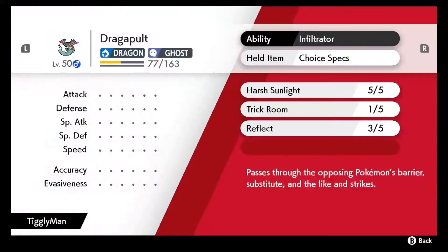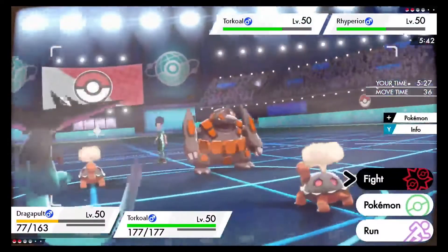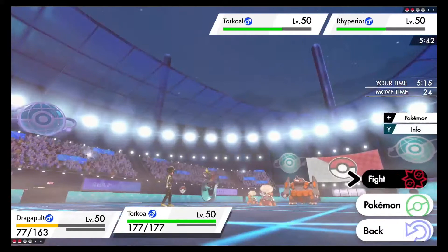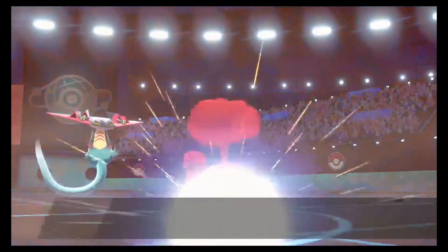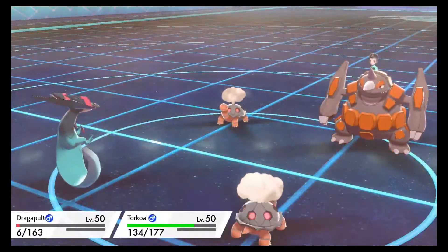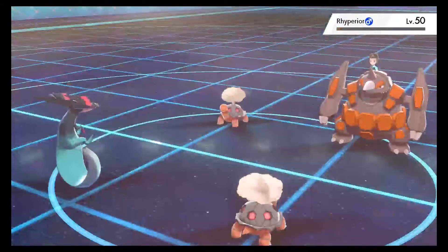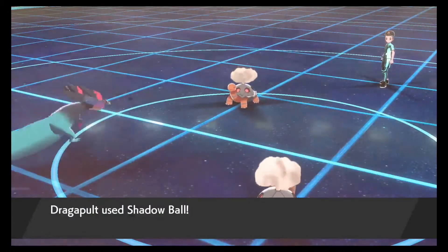We're going to find out whose Torkoal is slower. I think his Torkoal goes first, but my Torkoal goes before his Rhyperior - which really works out. We're going to Solar Beam that Rhyperior - this is a Modest, max Special Attack Torkoal. I know it's a quad hit but still, Solar Beam hits hard no matter what. Soak up that sun, Torkoal man, and beam that boy! Get out of here - yup! And then Choice Specs Dragapult knocks things out at full health with neutral hits.